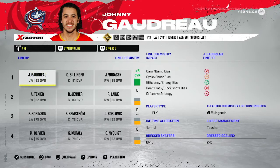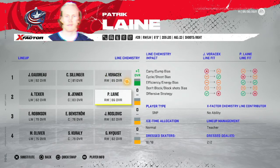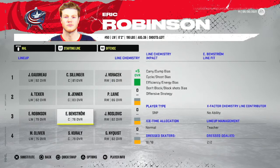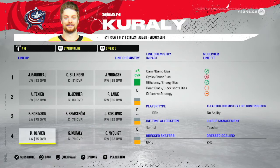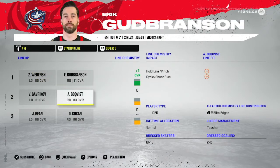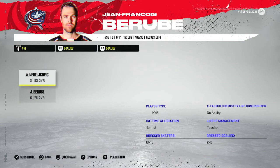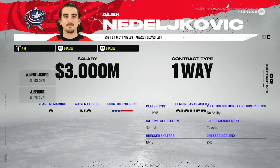Here's the NHL team after all the trades and signings. First line: Gaudreau, Sillinger, Voracek - plus five chemistry. Second line: Patrick Laine, Boone Jenner, Alex Texier. Third line: Eric Robertson, Benstrom, Jack Roslevic. Fourth line: Nyquist, Corrali, and Olivier. Defense: Werenski, Goodbranson, Boqvist, Gavrikov, Bean, Kukin. Goaltender: Nedeljkovic starting - medium elite, 83 overall on a 3 million deal with two years left.